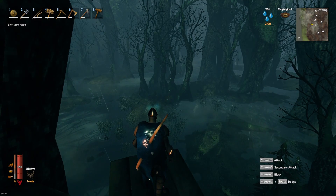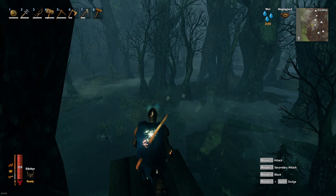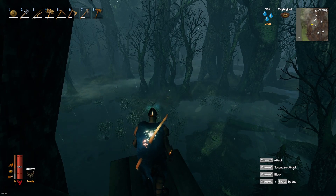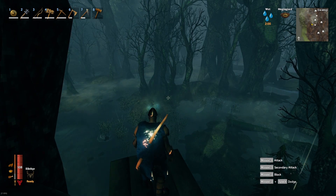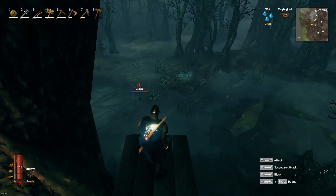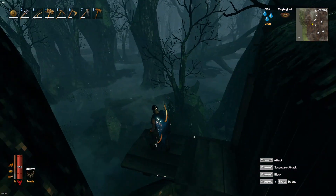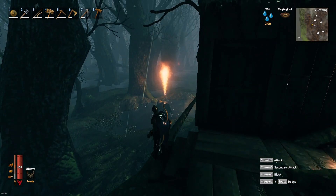Today I'm going to show you how to make an AFK Surtling and Surtling core farm. To do this you're going to need to be in the swamp area, which means you'll need to have already defeated the second boss and be geared up enough. You're also going to need to find one of these fire geysers.